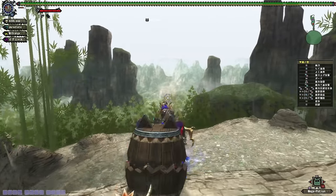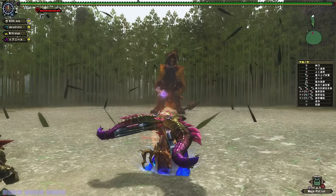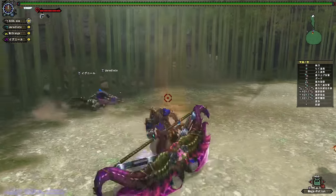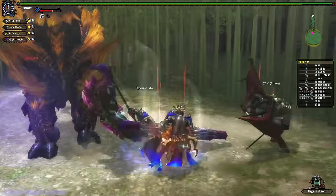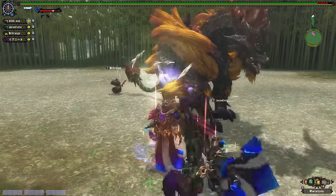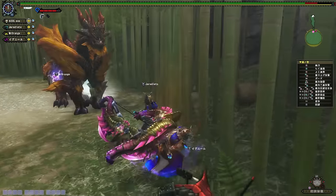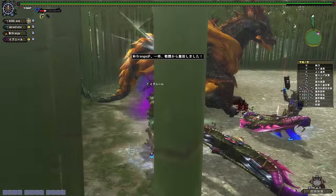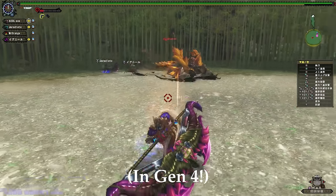Welcome back to the fourth episode in the series where I hunt or kill every Elder Dragon in Monster Hunter, spanning all the games within the series. Today I will cover all the Elder Dragons in the fourth generation of Monster Hunter games. There are 19 Elder Dragons in Gen 4 with 8 new additions and 11 returning Elders from the previous generations. The Elder Dragons found in the fourth generation are incredible, including the largest monster in the entire series, a couple of siege fights and some really cool designs.